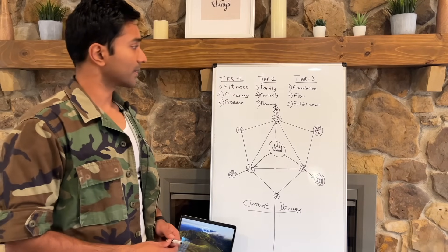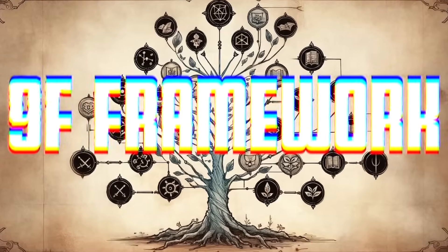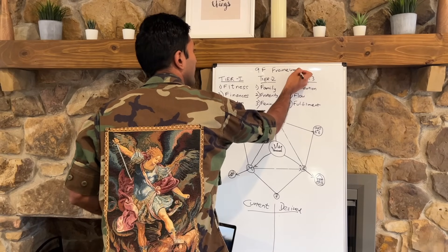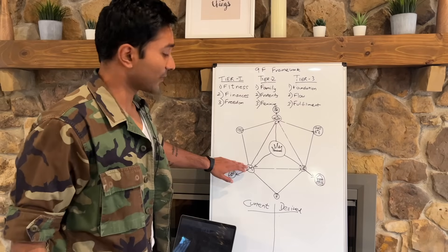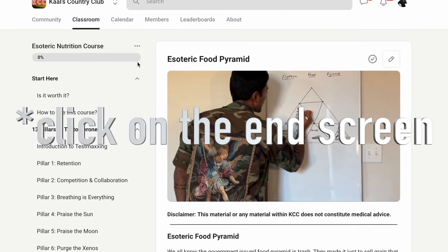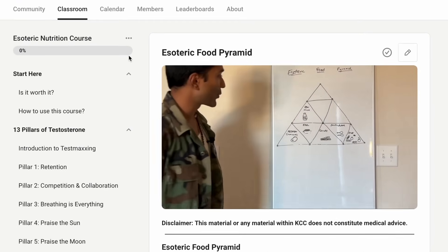And there we have it — that is the skill tree, the 9F framework. I can actually help you a little bit more: regarding nutrition and fitness specifically, I'm going to provide you the esoteric food pyramid, which really gives you an understanding of what nutrition really looks like.